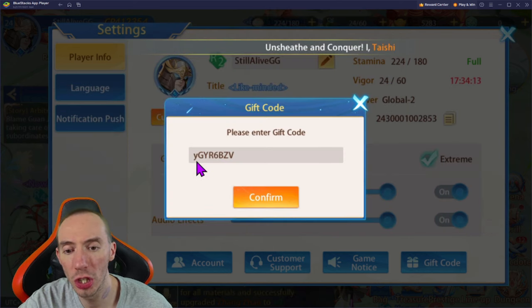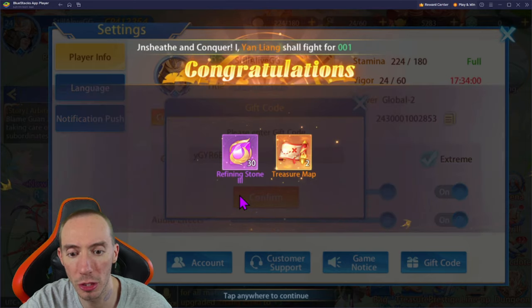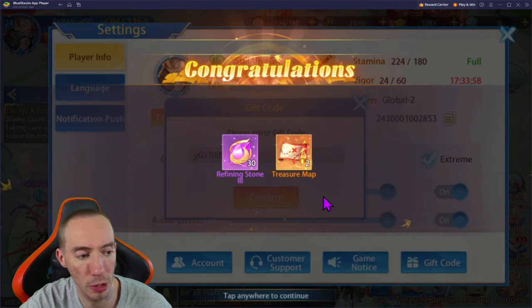The next code is YGYР6BZV. Keep in mind that the first Y is lowercase and it looks like all the rest of the letters are uppercase. Click confirm on this one and we got some stones and treasure maps.